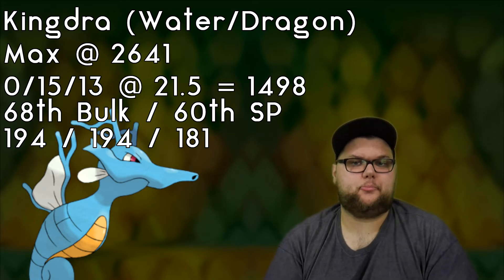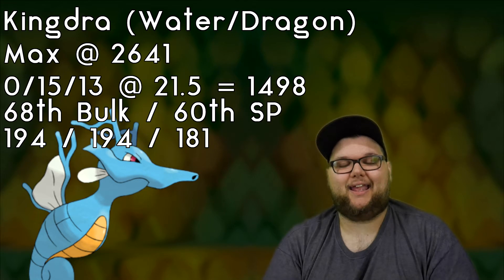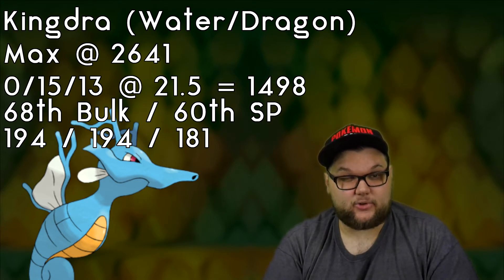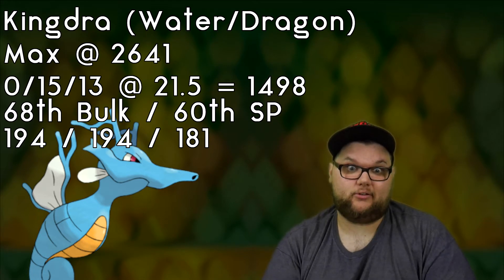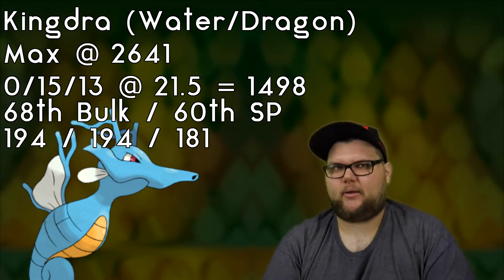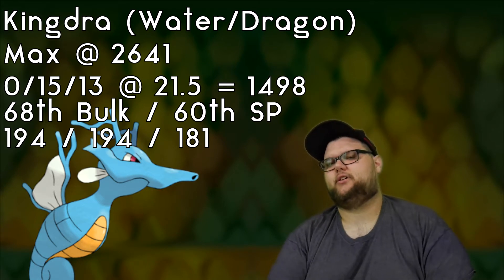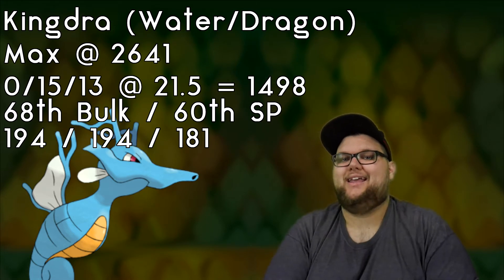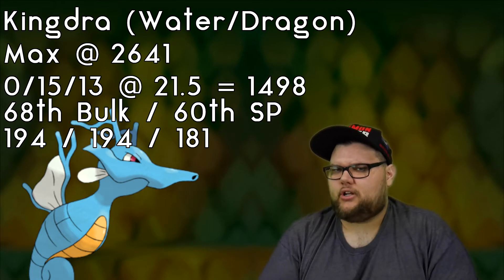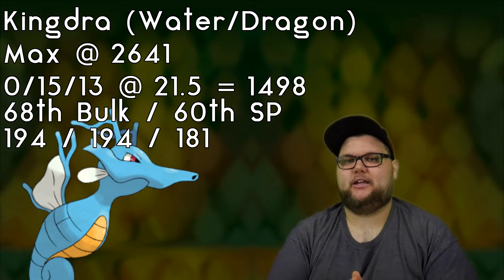Looking at Kingdra versus all other participants in the Timeless Cup, we have 68th in bulk and 60th in stat product, which is actually pretty decent. Compared to the other dragons, we're doing better than Flygon, and better than Dragonair too. This all comes from base stats of 194 attack, 194 defense, and 181 stamina — looking pretty good.